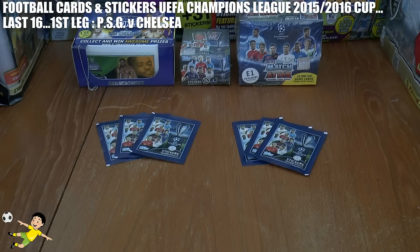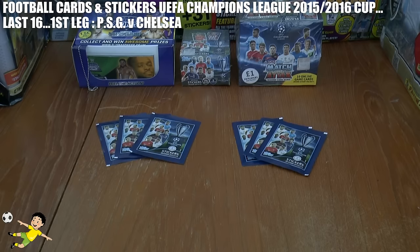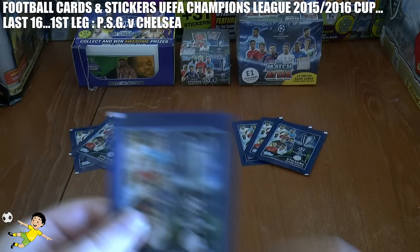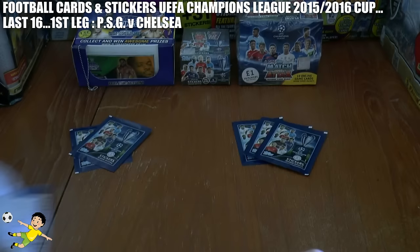This is the first last-16 encounter, first leg. It pairs together the teams who played at the same stage last year: Paris Saint-Germain and Chelsea. We're going to open three packs for the first half and three packs for the second half in all these last-16 encounters, play both legs, and anyone who gets through will go through to the quarterfinals. So without further ado, let's get this first leg underway in Paris.